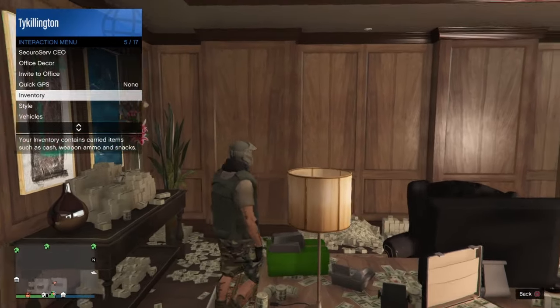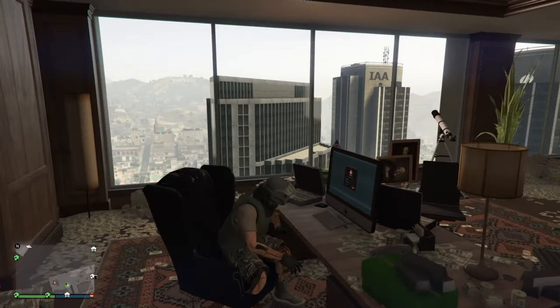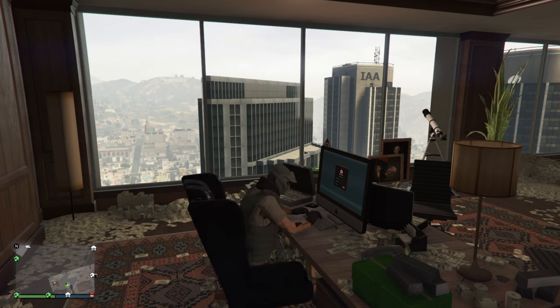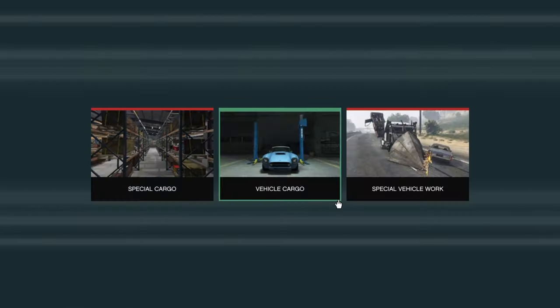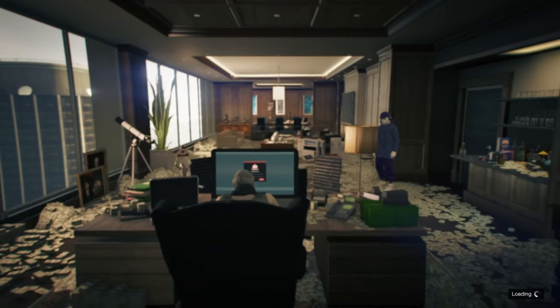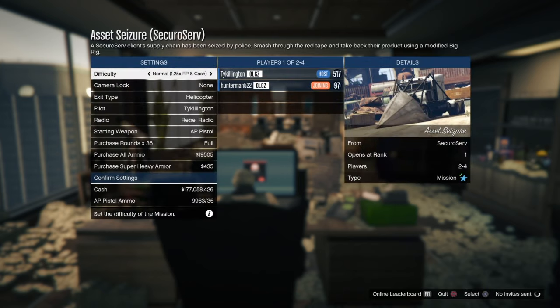The first one is the duffel bag glitch. There is a way to get the duffel bag on your character for whatever outfit you want to put it on. You do need two people. One of you needs to register as a CEO and load up into your CEO work. You want to start your Special Vehicle Work — specifically the Phantom Wedge mission. You need at least two people to get this mission going.